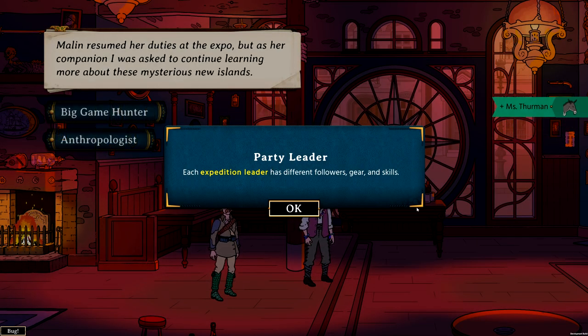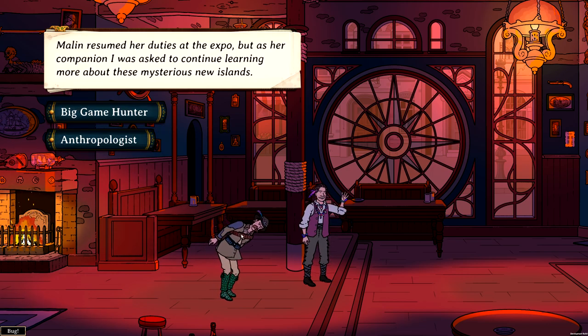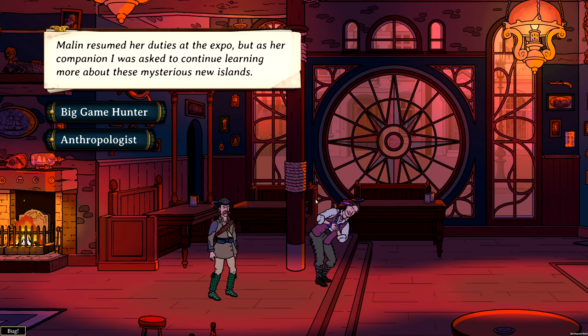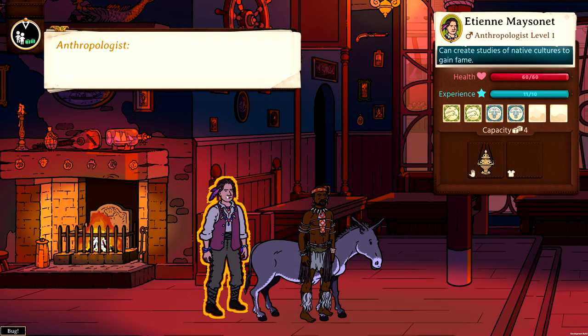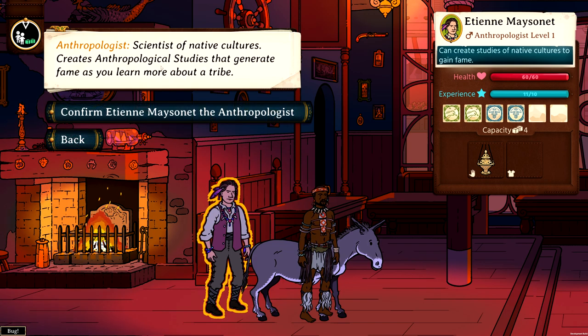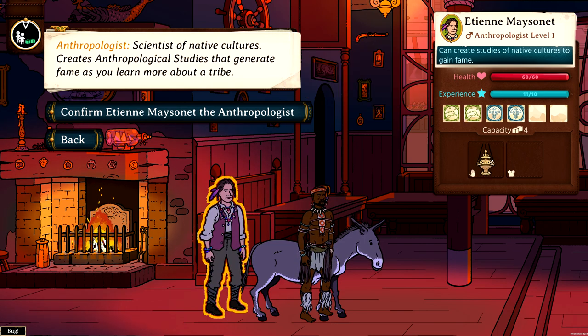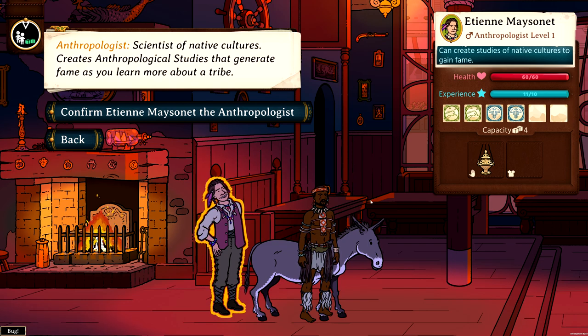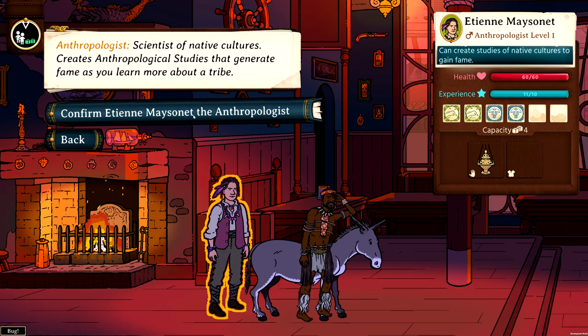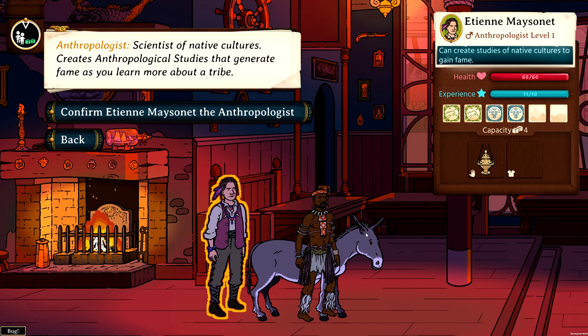Victoria Merlin resumed her duties at the expo, but as her companion I was asked to continue learning about these mysterious islands. We can choose a party leader — either the big game hunter and treasure hunter, or the anthropologist. I usually like the anthropologist. We'll try to get along with the natives and explore their secrets. The anthropologist is a scientist of native cultures who creates anthropological studies that generate fame as you learn more about a tribe. We have our native guide and a donkey — how good.